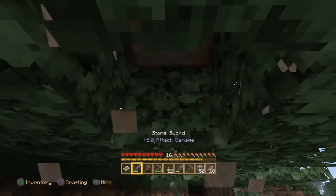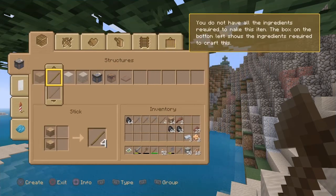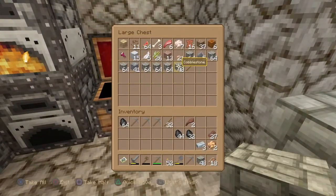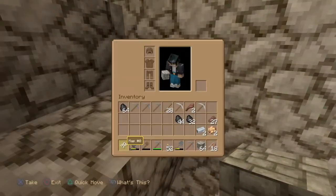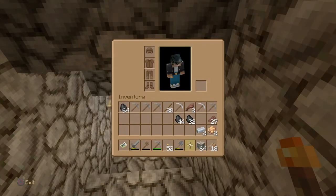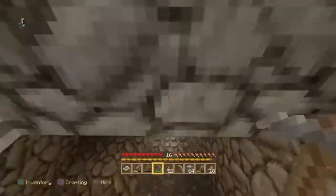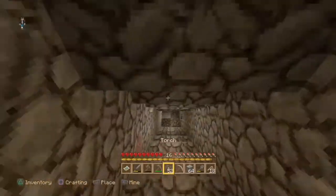Oh yeah, definitely. Nice. Let me just top that up. Put that back in. One, two, there we go. Back to it. Now we can actually - wait, move that. Put that one there, swap that. I want the cobblestone there just in case any lava comes through, just to be safe. Now we've got easy access to the iron pickaxe. That saves constant scrolling.